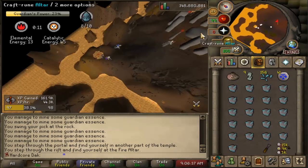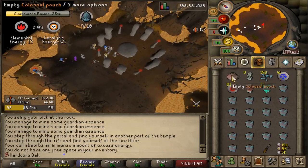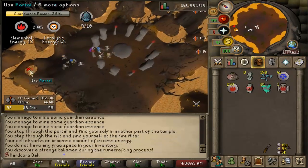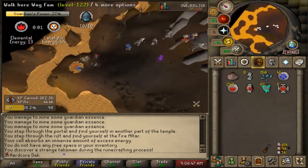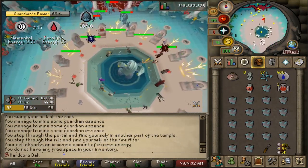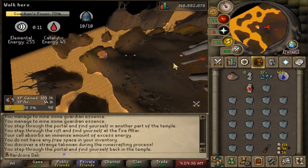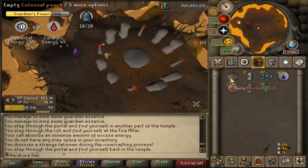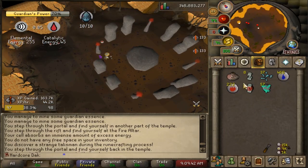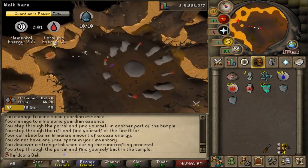Head to the altar, make a bunch of Guardian Stones using the Essence you had, and you'll also make a bunch of that rune just like if you brought Pure Essence. You have a chance to make a Portal Talisman here, which lets you return to that altar even when the Great Guardian hasn't opened a portal guardian for it. That can be very convenient — for example, if Blood Altar is open but you can't make Blood Runes, you can use a Nature Portal Talisman to go to the Nature Altar instead.